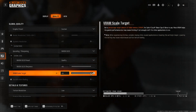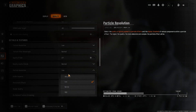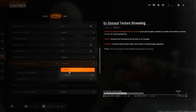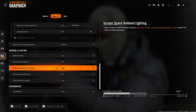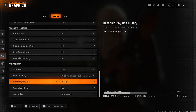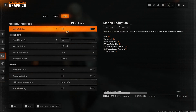For VRAM Scale Target, slide it all the way up to maximum. Set Texture Resolution to Low, Anisotropic Filtering to Normal, turn off Depth of Field, set Nearby Level of Detail to Normal, Particle Resolution to Low, turn off Bullet Impact and Persistent Effects, set Shader Quality to Medium (or Low for better FPS), On-Demand Texture Streaming to Minimal, Local Texture Streaming Quality to Normal, Shadow Quality to Low, turn off Screen Space Shadows, set Ambient Lighting to Off, Reflection to Off, Static Reflection Quality to Low, Tessellation to Near, Volumetric Quality to Low, Deferred Physics Quality to Off, Weather Grid Volumes to Low, and Water Quality to Wave Wetness.